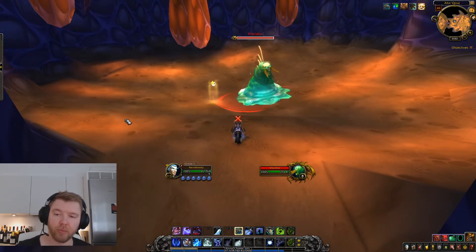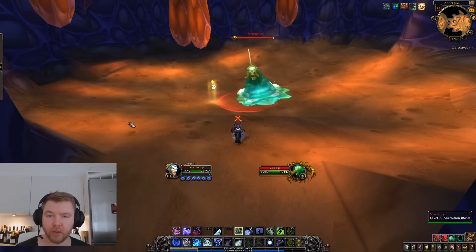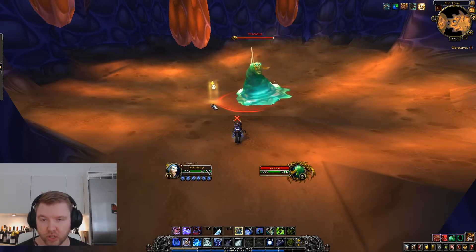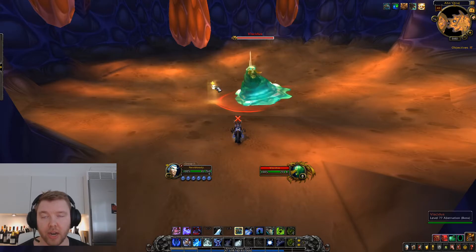All the blobs will come around the room and circle towards the center — they'll go straight in, and they move fairly quickly. We all group up in the center and then we AoE. Pop everything, all your cooldowns, everything. Don't use any cooldown unless it's for AoEing during the blob phase.